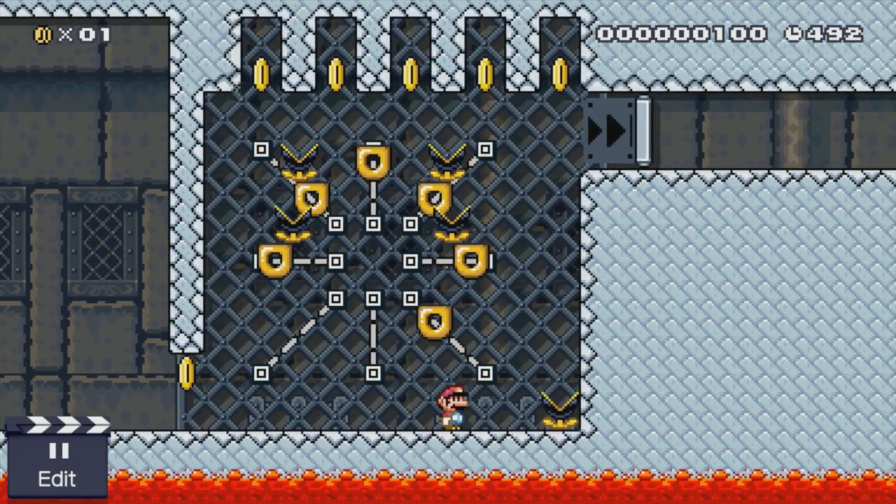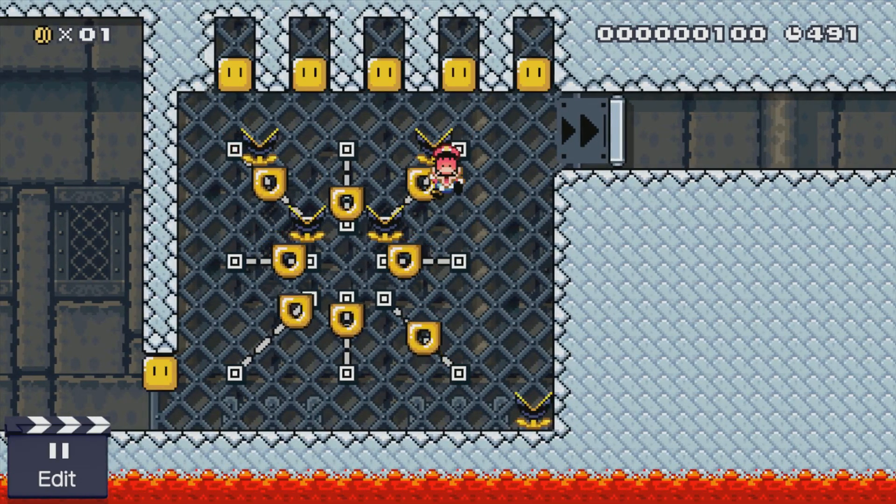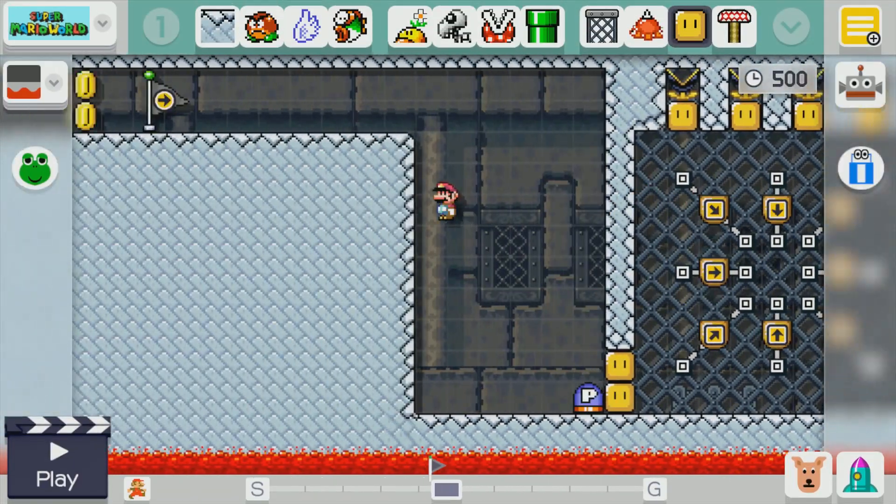These are the donut platforms — they kind of wiggle like that and then fall. So if you can get on top of them... there's no way I'm going to do this without dying. Anyway, you get the idea.